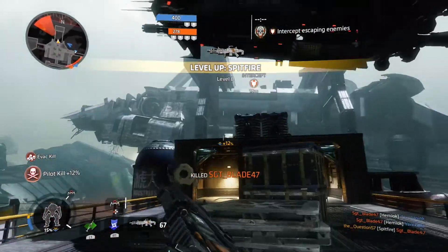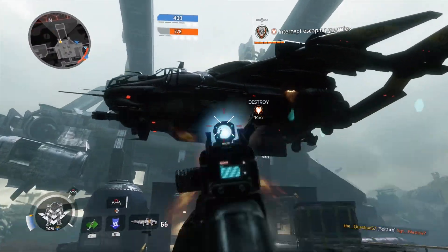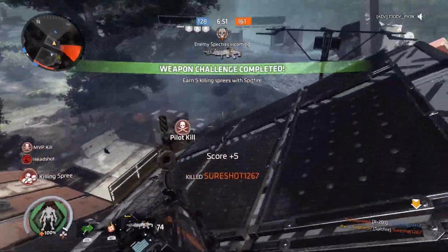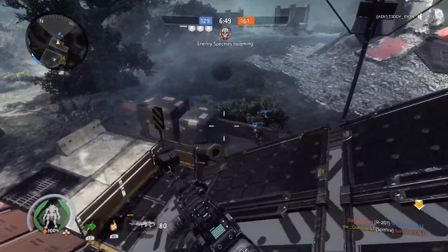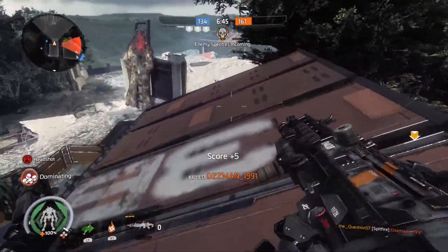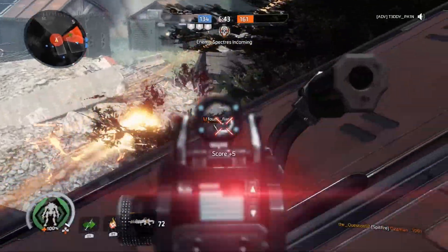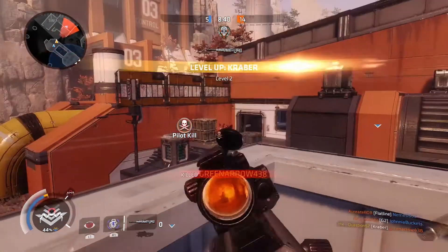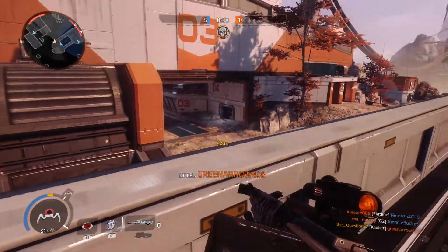Both modes conclude with an epilogue, where the losing team is tasked with locating an escape ship while the winners hunt them down. These modes showcase the sublime gunplay, with snappy sights and gratifying presentational feedback. There's hardly any recoil in Titanfall 2's weapons. If someone's in your rifle or pistol's scope, it's almost certain they'll be hit. While shotguns and sniper rifles provide their own obstacle of distance, taking down a target is fairly easy.